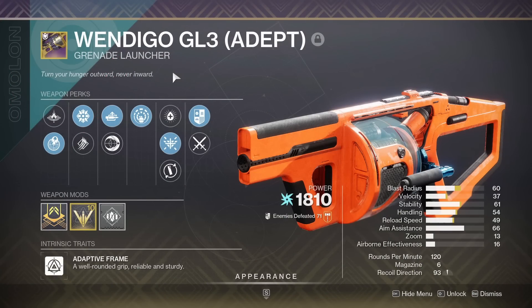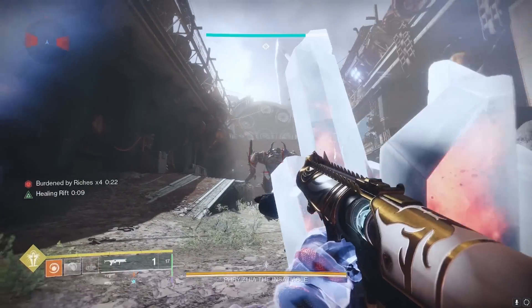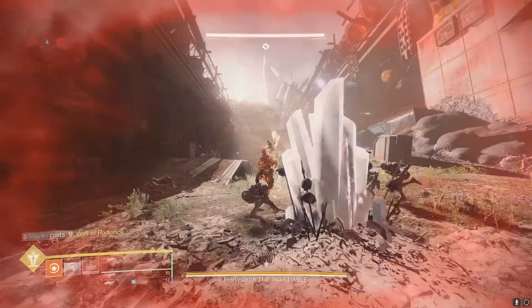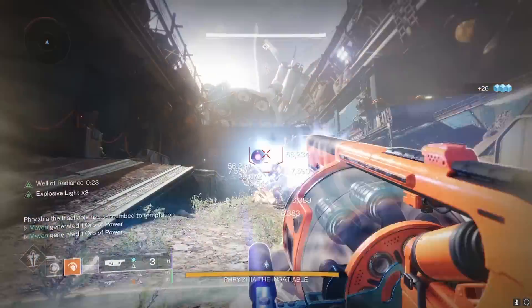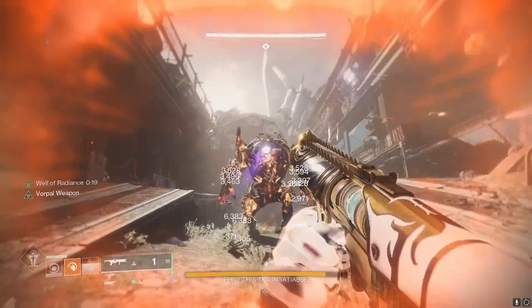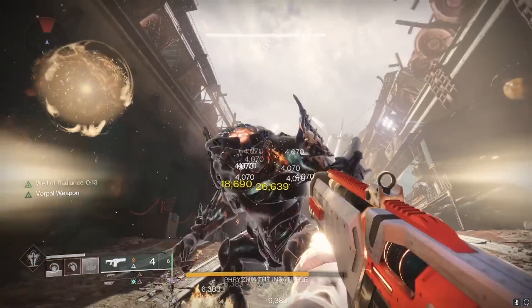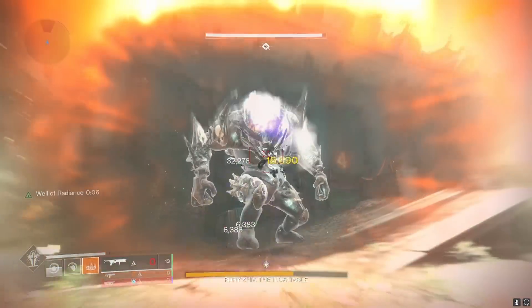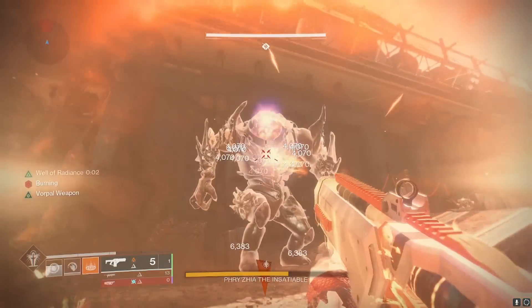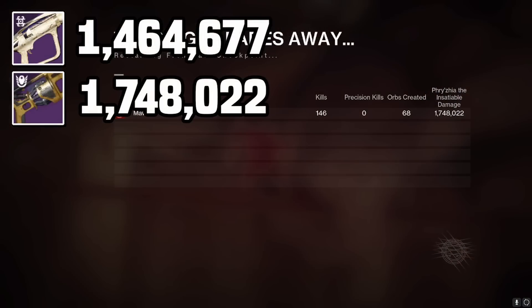The Wendigo roll I'm using is Auto-Loading Holster and Explosive Light. When Explosive Light is procced, your GL does 50% more damage, and we will have that proc for our first six shots — so all in all, it kind of equates to like three free shots if you think about it. The Wendigo sets a new bar at 1.7 million, easily trumping the Bait and Switch Apex Predator.